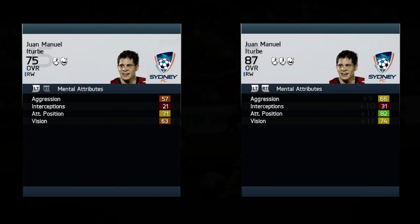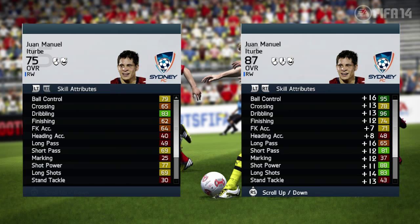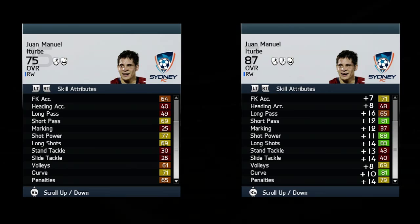With 75 he grew to an 87 for me, which means a 12 point growth overall. He's a great player for the right wing. I decided to play him on that side because that is the only side he can play, and I was pretty happy with him. He is left footed, so you will have to cross with your right foot a lot of times, or you need to cut back to cross with his stronger foot.